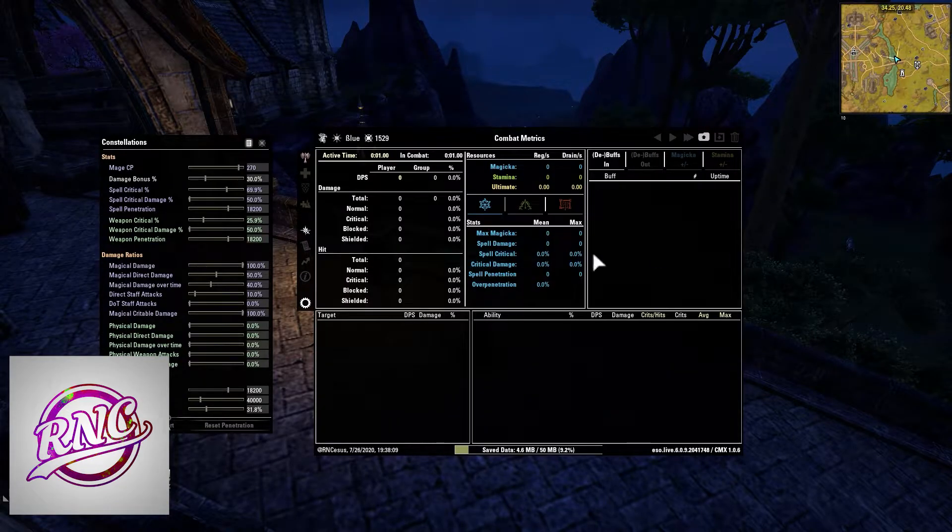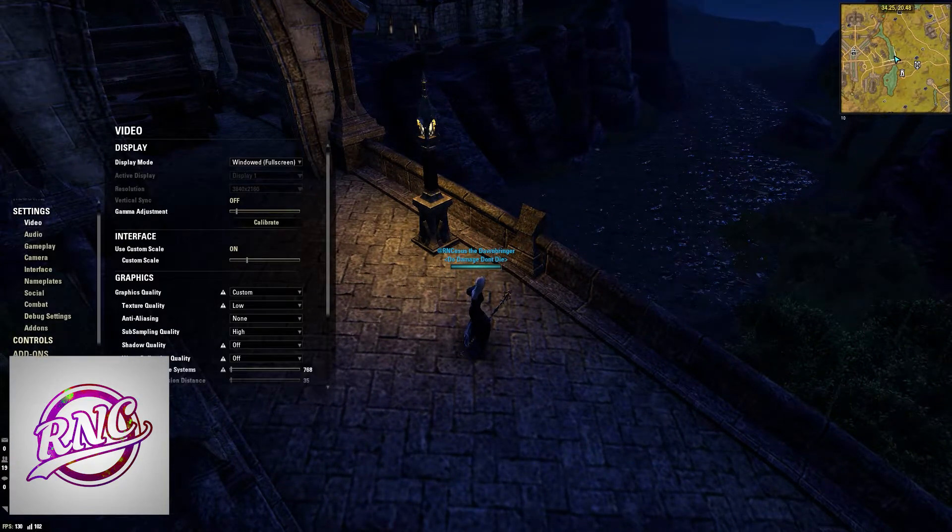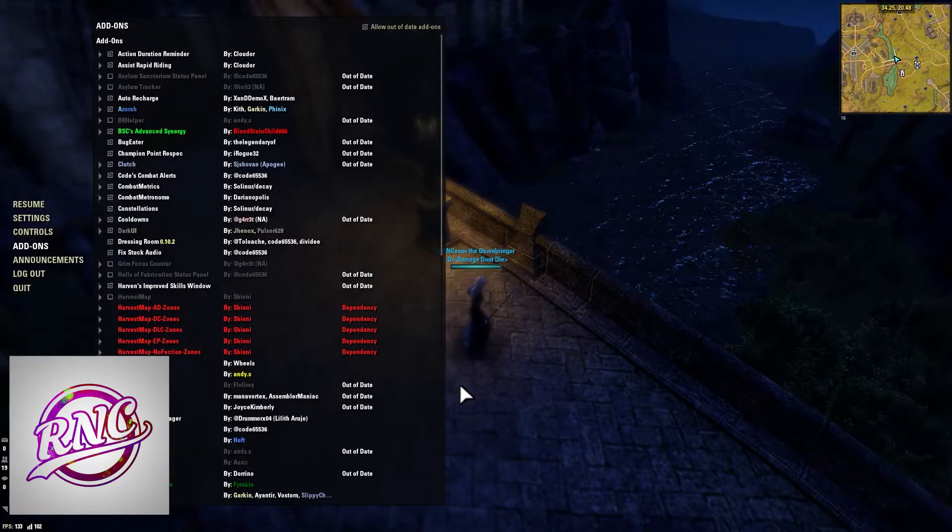Constellations: when I open up the Combat Metrics window, it shows me all of my champion points and how they affect all the modifiers. So that's just an extra little thing to have to further add to your knowledge.